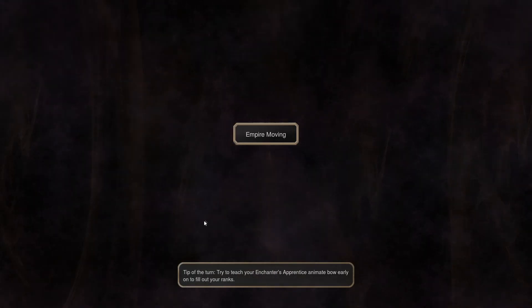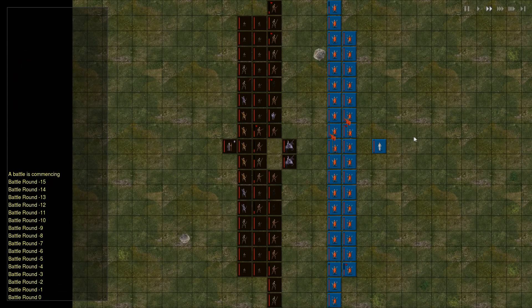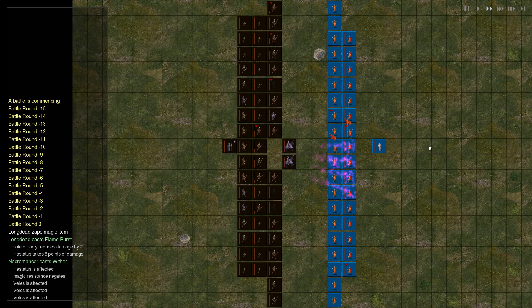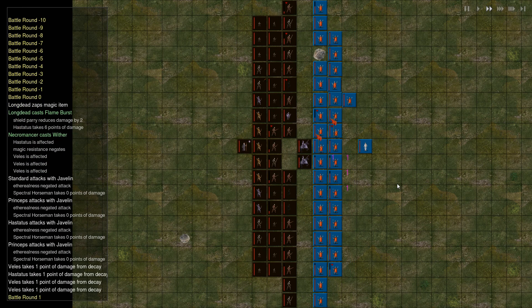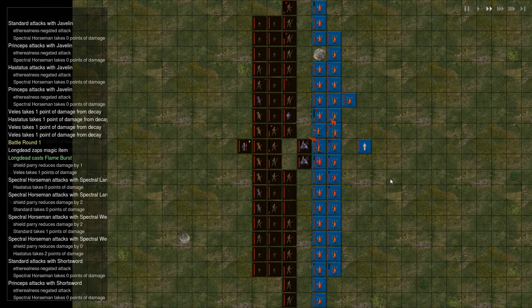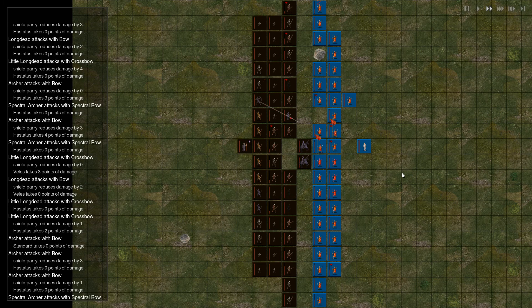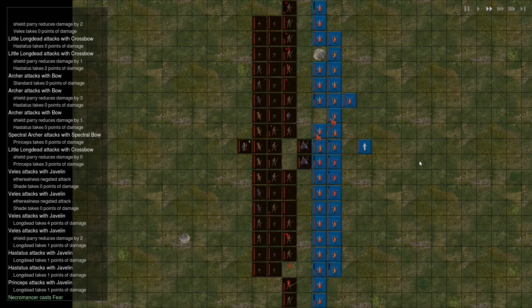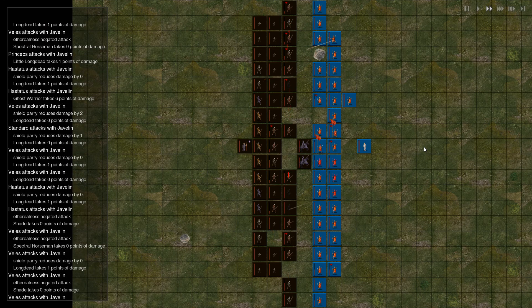What the hell did that guy do — he actually captured that city! That's got to be a pretty sizable army then. Necromancer's apprentice for 68 gold — not sure how much gold we have, but I hope we can afford that. These guys are now decaying away — 1 hit point per turn, which is really nice.